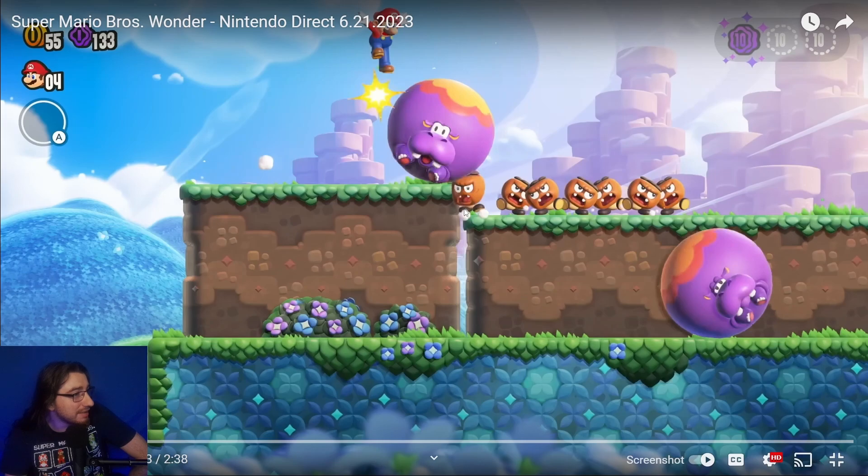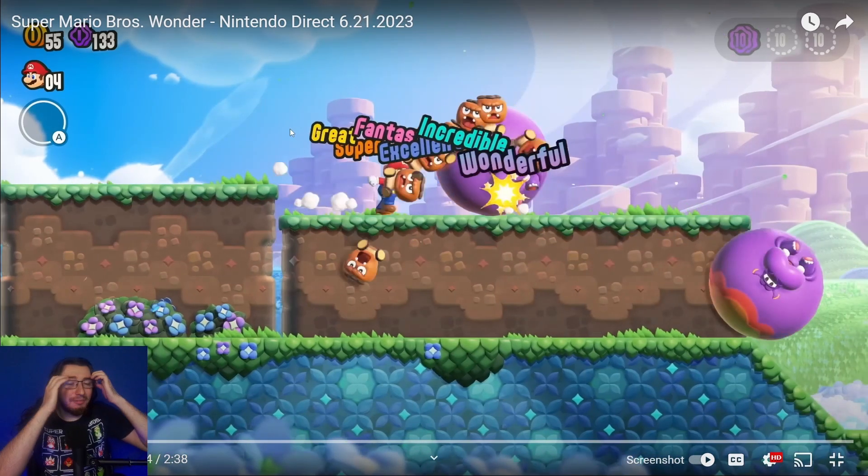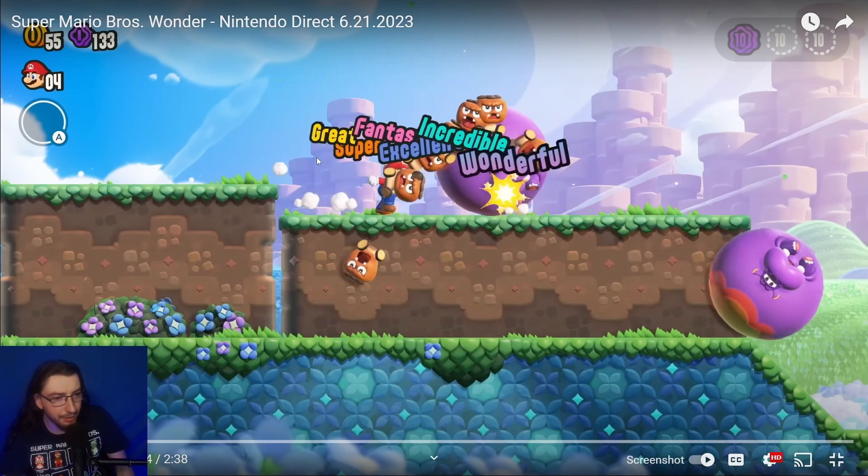One Goombrat is scared because it's about to get rolled over by the hippo. We have all the funny combo words: Good, Great, Super, Fantastic, Excellent, Incredible, and of course Wonderful — gotta end on Wonder. The colors go from white to yellow, orange, pink, dark blue, teal blue, and then Wonderful in a purple gradient.